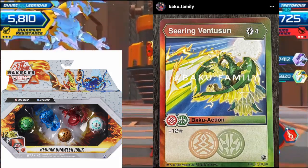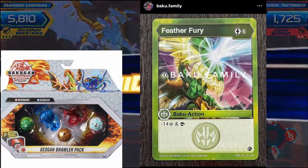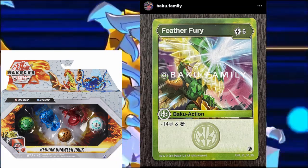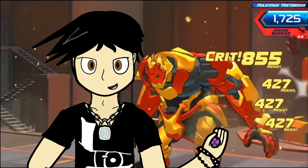Searing Ventus Sun: 4 cost, Pyrus Ventus, plus 12. And Feather Fury: 6 cost, minus 14, and a Scrytop card. Cool. We didn't get any details with the Darkest Stardox Auralist Sluglar Pack, but when we do, we will update you.